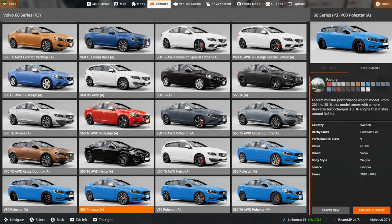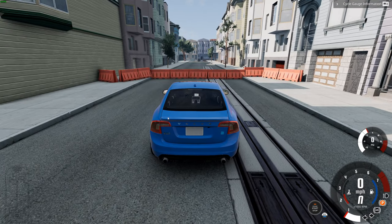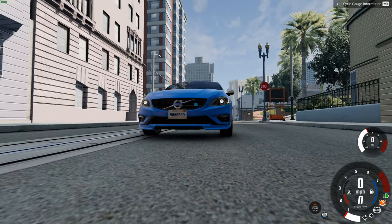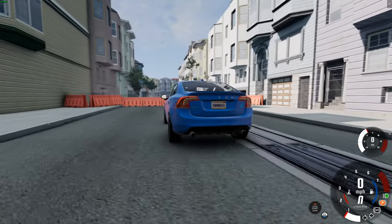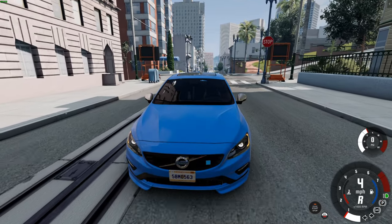Let's look at the Polestar. We've got the S60 Polestar, then a facelifted version, and then a one-off Polestar performance concept with over 400 horsepower. Let's go for the normal facelifted Polestar — this is going to be really quick. It looks great, with the lights at the front and the famous blue Polestar badge.